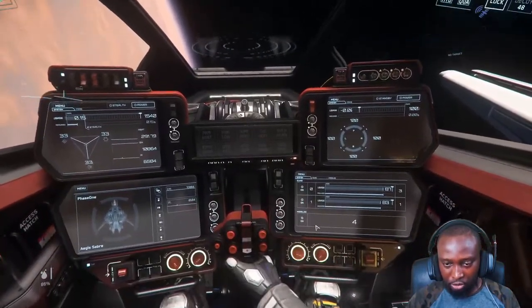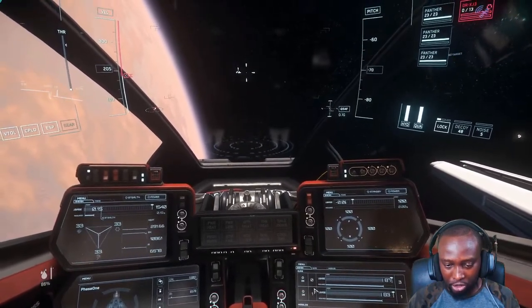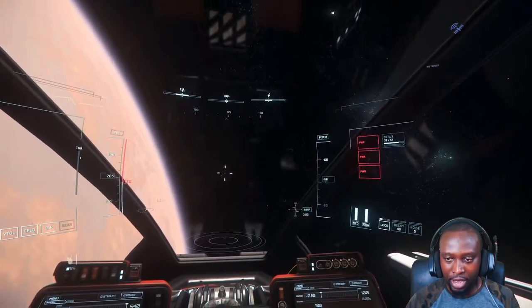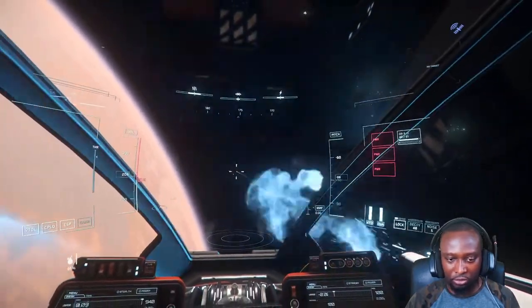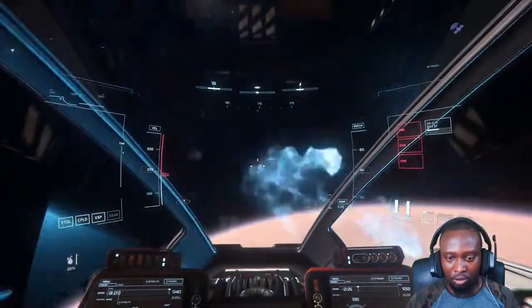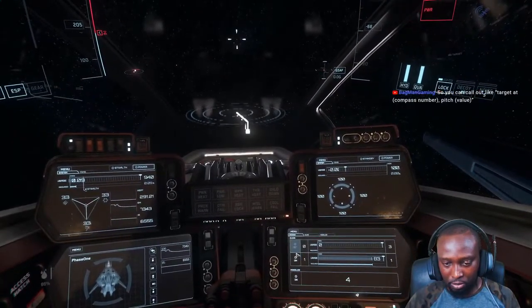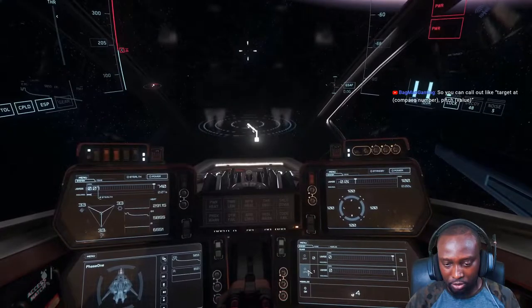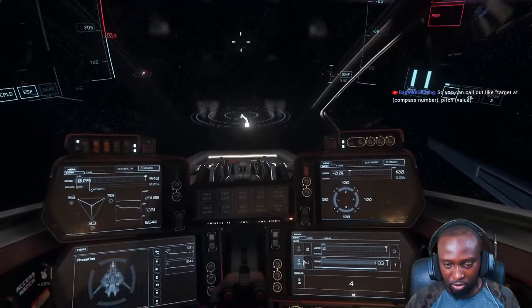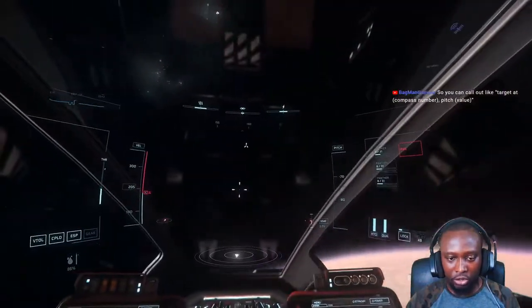If I want to bring down shields real quick, I'll just turn off the lasers and I'll get full — look at that, see, 51 out of 51 for the lasers. Look at this, right, and I'll just go at them like this, bring down the shields completely, and then I'll rotate — turn this off, turn this on. And I put back the lasers, they'll recharge, and then we go at them like this.